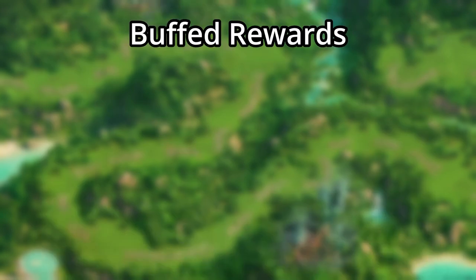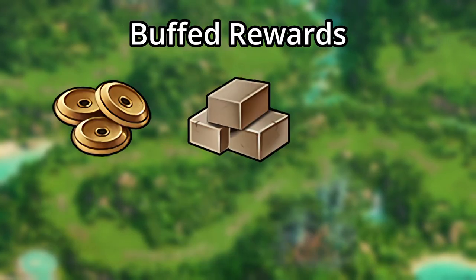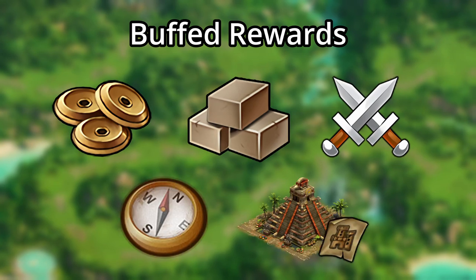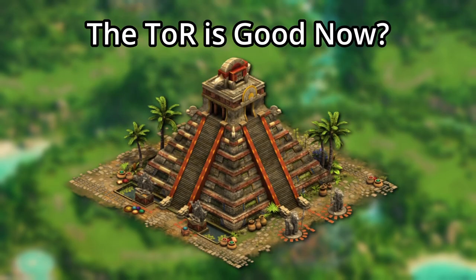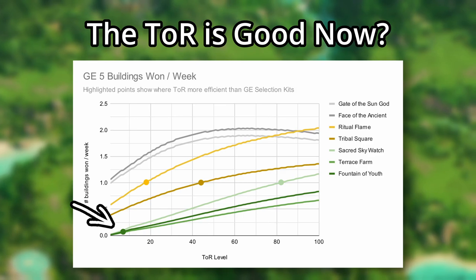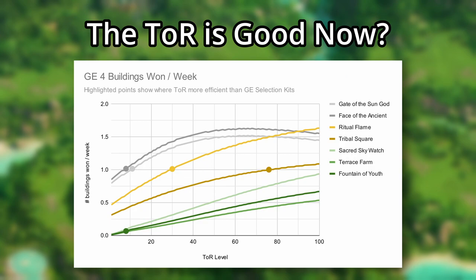In some good news, though, you'll now get more forge points, goods, units, and attempts, as well as more blueprints for the Temple of Relics. And you might want the Temple of Relics if you have a diamond farm, as you now only need a level 7 temple to get more Fountains of Youth per week than you would from fragments if you play all 5 levels. If you decide to not play the 5th level, you'll still get more Fountains of Youth with only a level 8 temple.